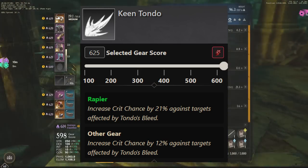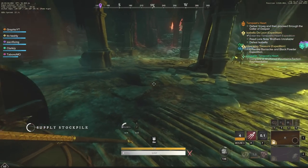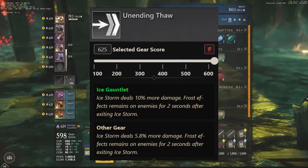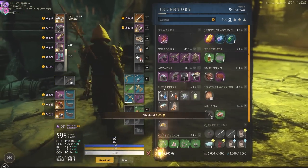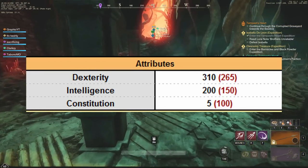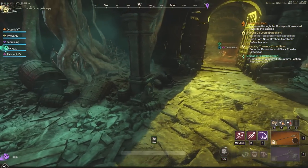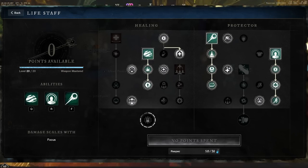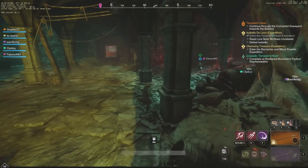We also have Keen Tondo, which is a great option on any Rapier build because it's going to increase your crit chance by 21% — a huge amount. Now we're to Unending Thaw, which gives Ice Storm 10% more damage and a Frost Effect that remains on enemies for 2 seconds, helping you with continuous damage on enemies. Attributes are 310 Dex, 200 Intelligence, and 5 Con. You can take the red numbers too — it's going to keep you alive a little bit better when you're doing harder dungeons.